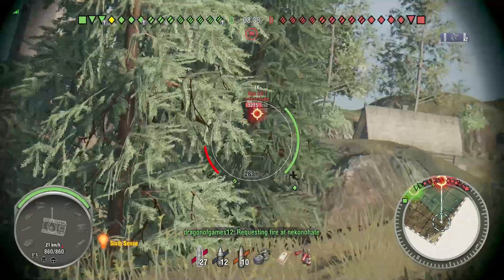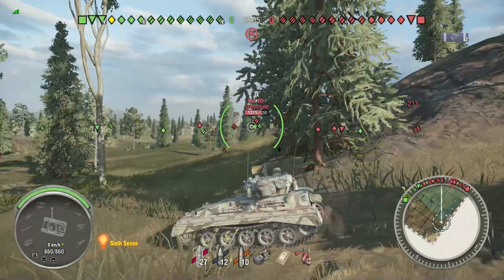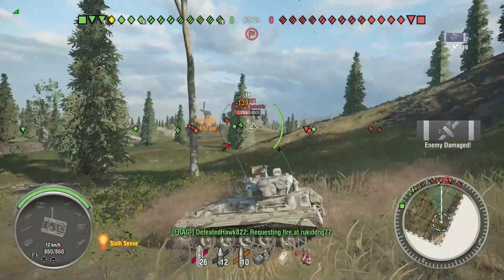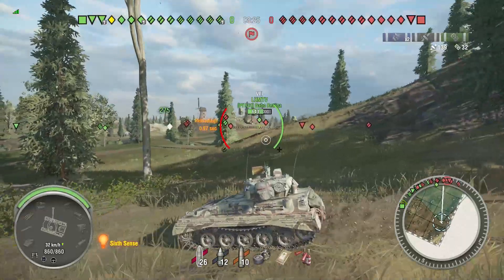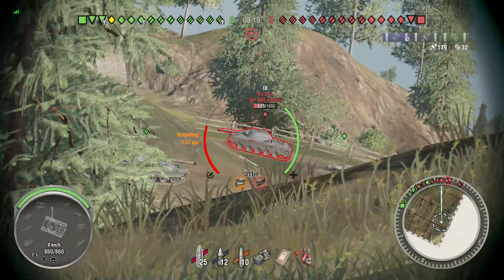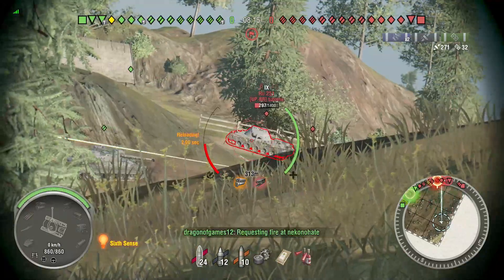Along with that, the gun bloom is horrible. You have to wait for it to aim, and once it does aim, sure, it's a little bit accurate, but if you miss — watch what we do to this RU251 in the background. We shoot him once, he's gonna get tracked in front of our gun, and we miss another shot. But look, okay, he's tracked. We have 135 alpha damage, by the way — 135.